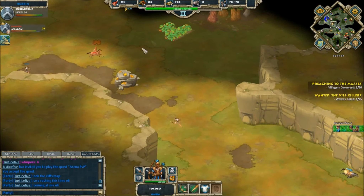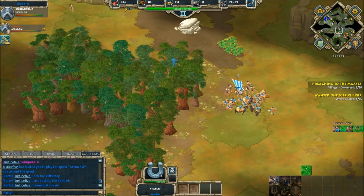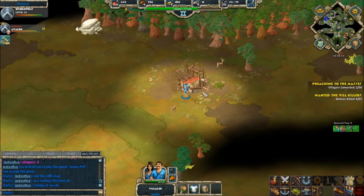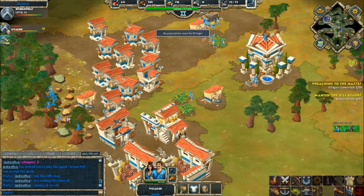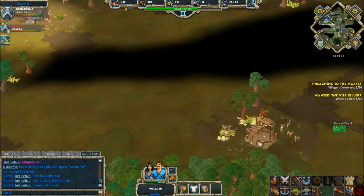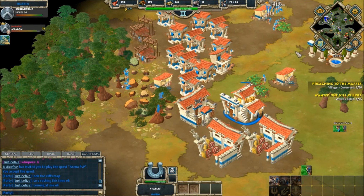There was a scout from Justice Five on the side, watching Bubble's forces come down. There are no attacks coming, no threat of losing map control — Bubble is just going to expand his economy even further. A constant supply of villagers: I can't stress that enough. Make villagers, keep expanding your economy.